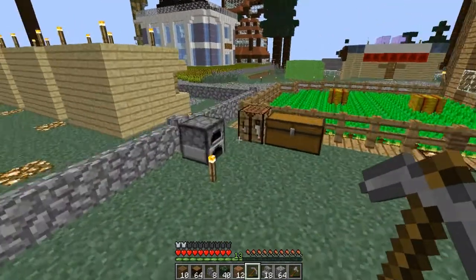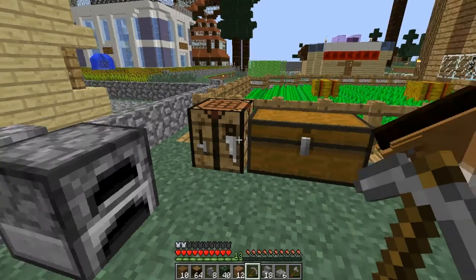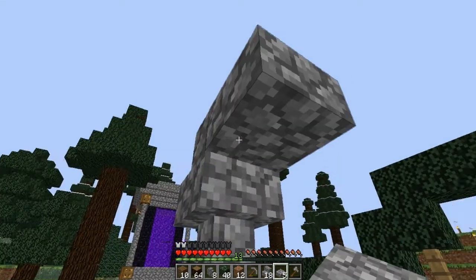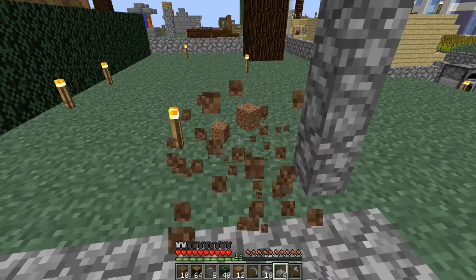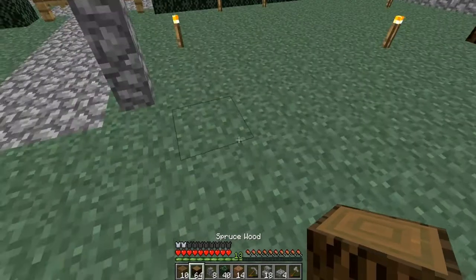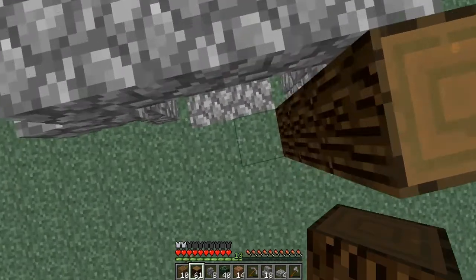Let's actually make some slabs — some slabs would look nice right here. We'll put those right there. Get rid of this dirt of course. And now we're gonna use actual spruce logs rather than planks because I think they're gonna look pretty cool right here.